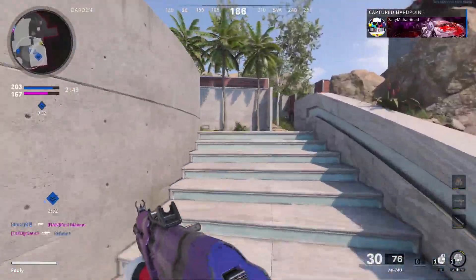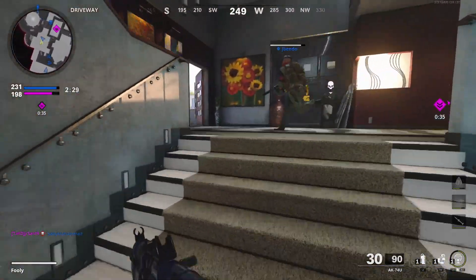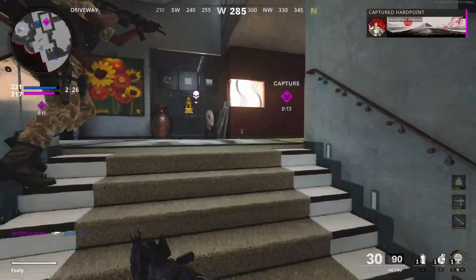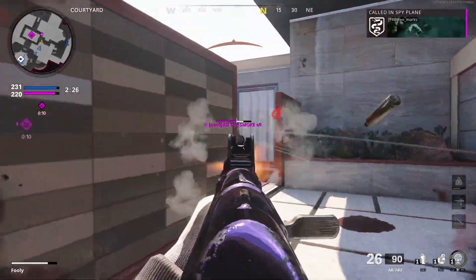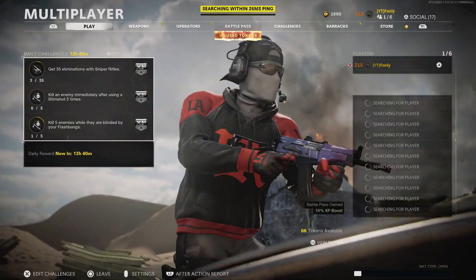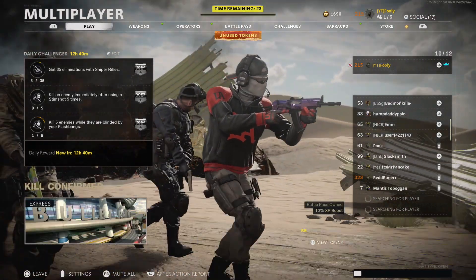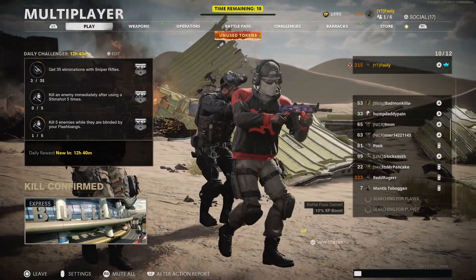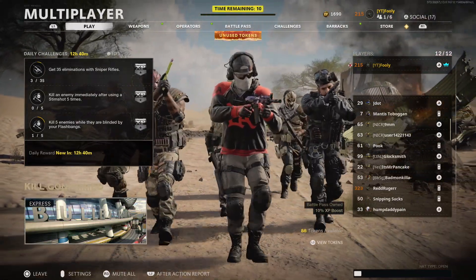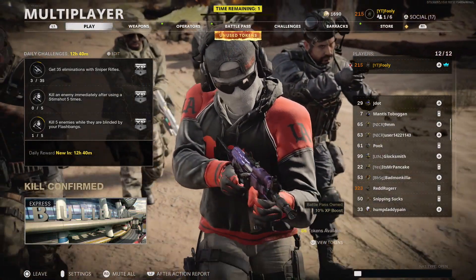Then there's Activision - these people might actually be the most deadbeat developers I have ever seen in my life. I'm pretty sure the people who developed Tetris on the Nokia had better developers than Cold War, Modern Warfare 2019, and Warzone do right now. A quick question for anybody who plays Warzone: how many times have you seen somebody talk about anti-cheat - whether it's your friend, yourself, or a big streamer - and yet Activision is yet to do a single thing about it?